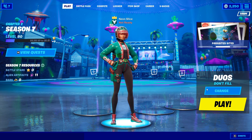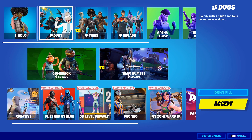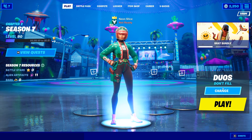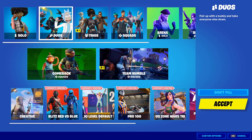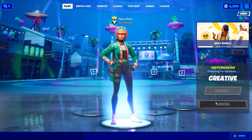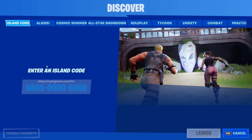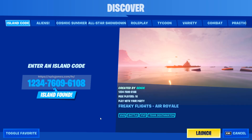At the point of recording, Freaky Flights is not available. So if you're doing this like I am, what you want to do is switch to creative mode, click play, head on over to Discover, then Island Code, and insert the code shown here, then click Launch. It will match you against other people — it's that simple.